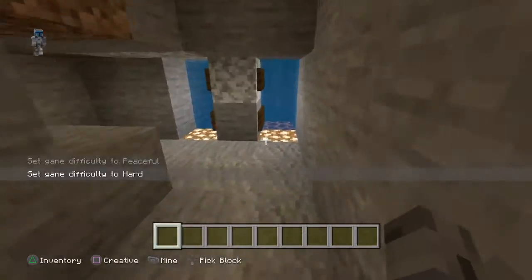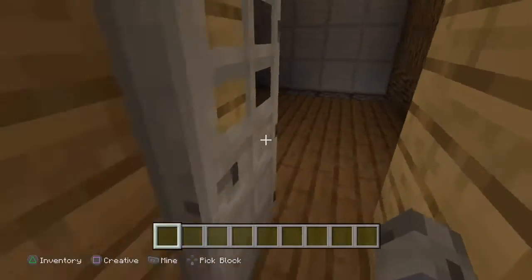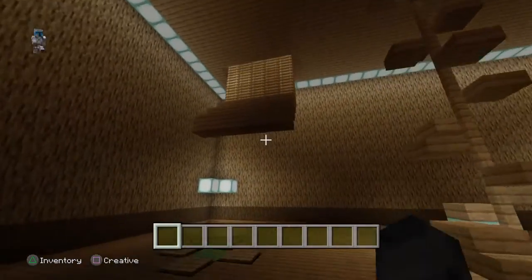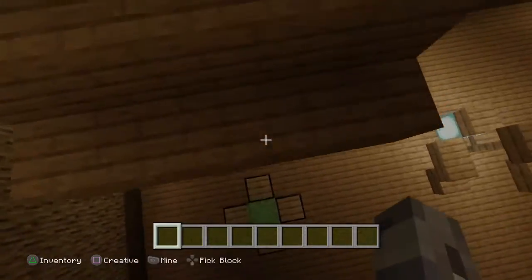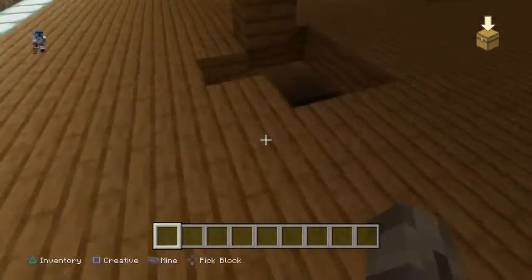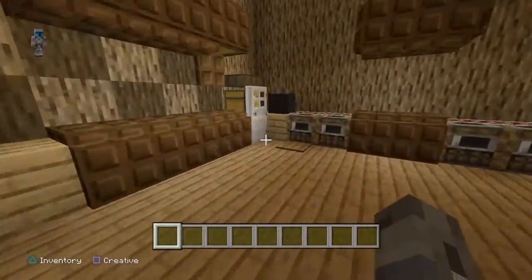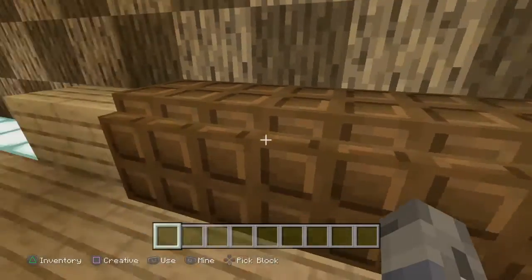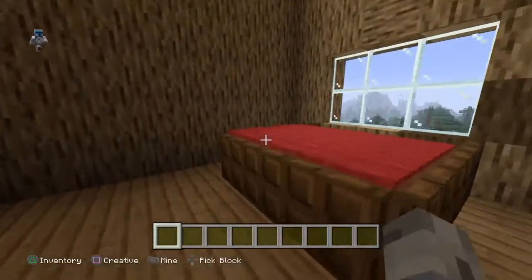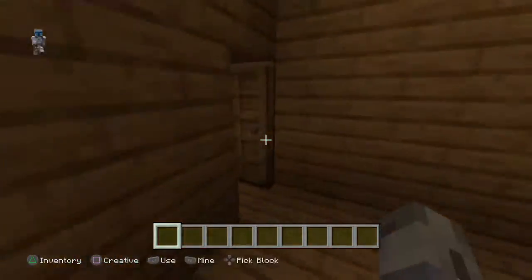I'm gonna show them the house real quick. We have a little water elevator to get up and into the torture room from the person that's torturing. Right here we have a little slime block thing — I taught him how to make it, but my friend Zachary did it. He made the interior of this house; he's a really good builder, much better than me.